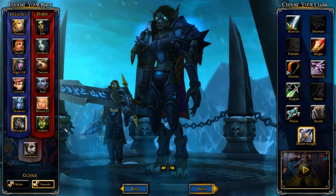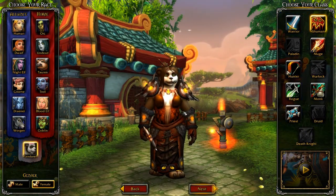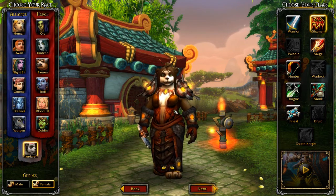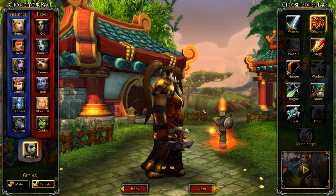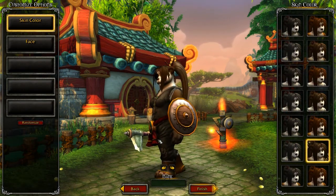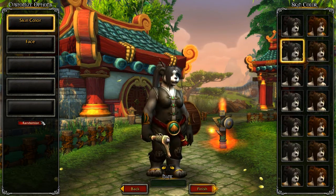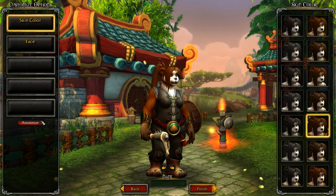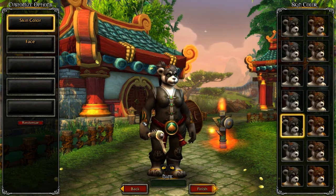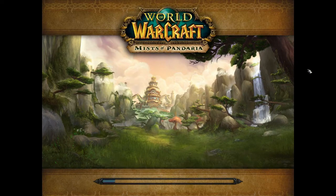Hey guys, Panda here, and I am just interested in checking out the new shaman spells that are being added in with Mists of Pandaria. I'm gonna just do it on a Panda - why not? We got a nice little red panda female here, so randomize, randomize, randomize - okay, we'll go with this one with the pretty flower name. Let's go.